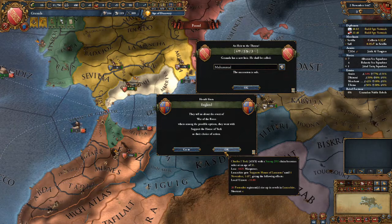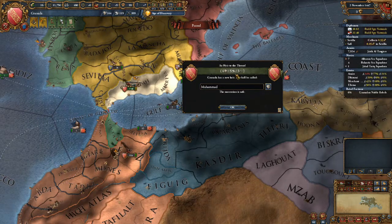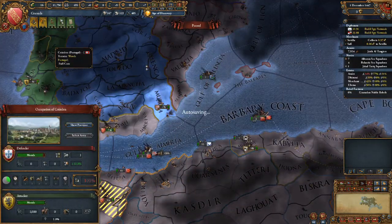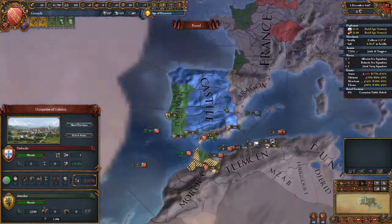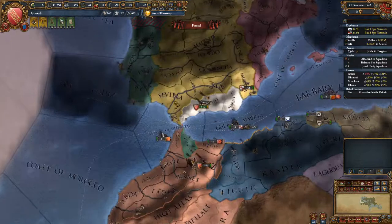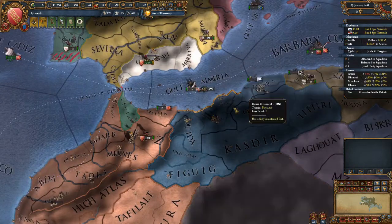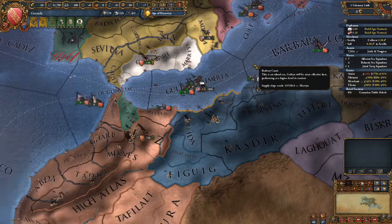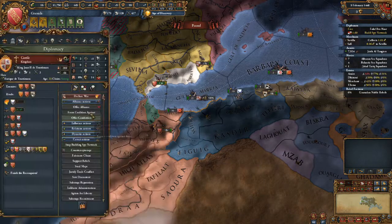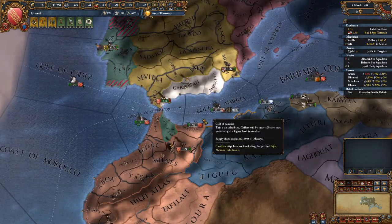It's a decent York event and a good heir - 12 points in total, that's perfectly good, something to be cheerful about. Since the Portuguese will be busy, let's fabricate a claim on Sevilla. This is the one province we actually need in this war to get from the Spanish - if we can get Sevilla then we can win. Our truce is over and I don't need a spy network in Tlemcen anymore.